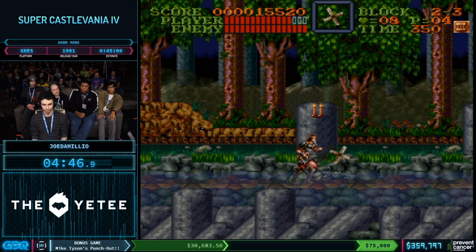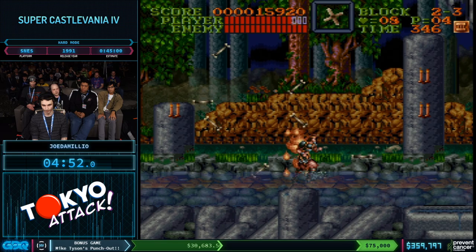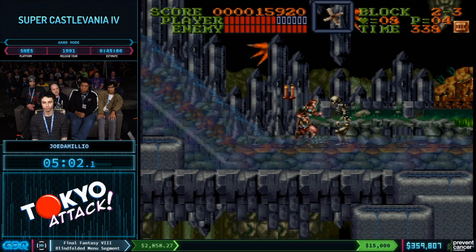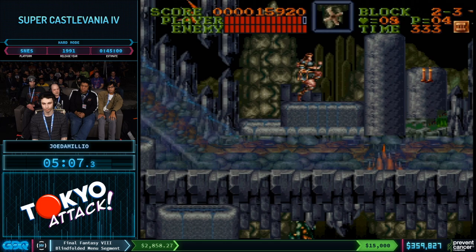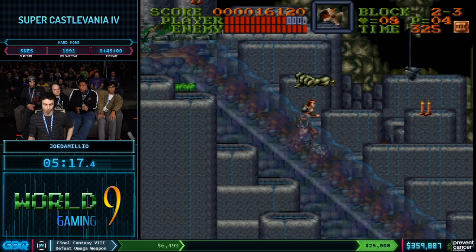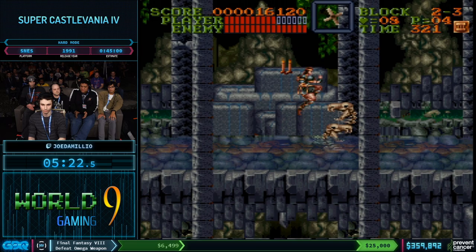Stage 2 is pretty different in that the boss is in the middle of the stage instead of at the end, so he doesn't actually have to collect an orb to end the stage. Because of that, he gets to carry over his hearts into Stage 3. Since he needs more hearts to kill more enemies in hard mode, in any percent run he'd want no hearts so he could walk right through the heart-stealing hand at the start, but here he wants to preserve some.